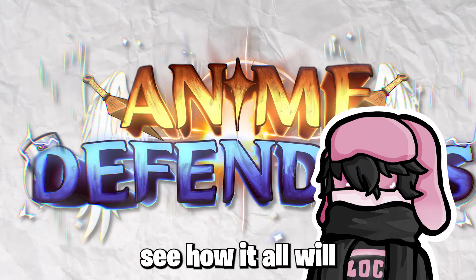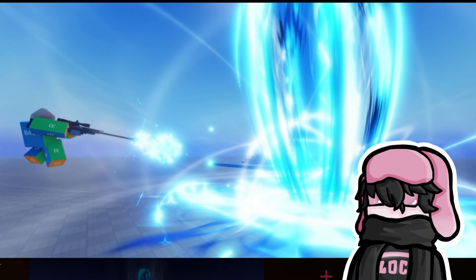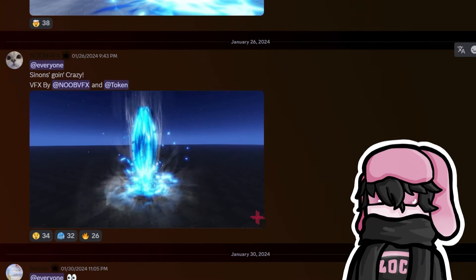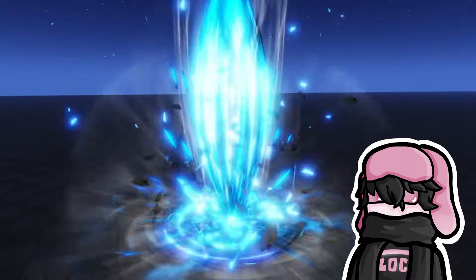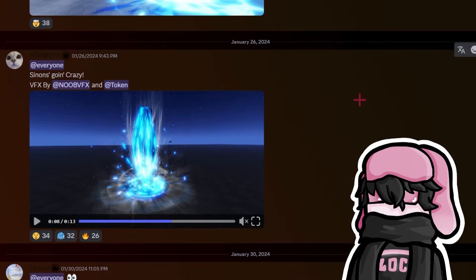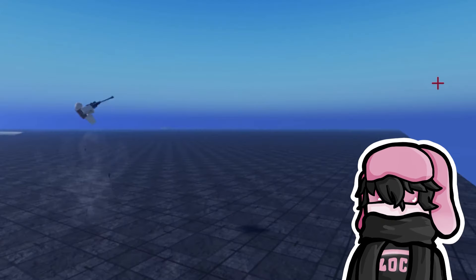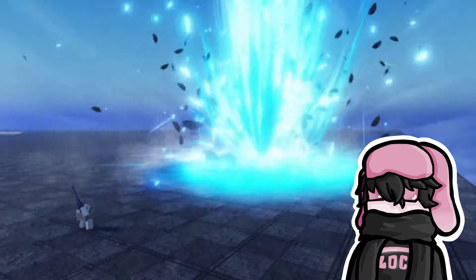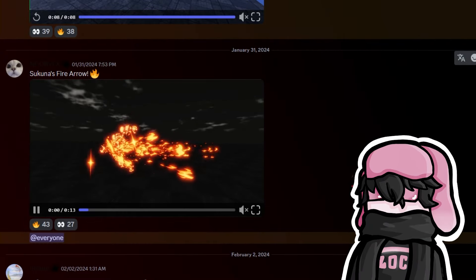To start us off we have Kirito from SAO — or Xenon — as a sniper. Super duper sick. I have to mute the audio on here sadly because it's copyrighted music, but the VFX look really nice, really really nice. This is the full scene on attack — really sick, really really sick attack. And then we have Sukuna's fire arrow.